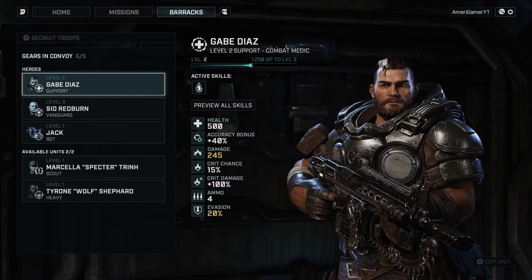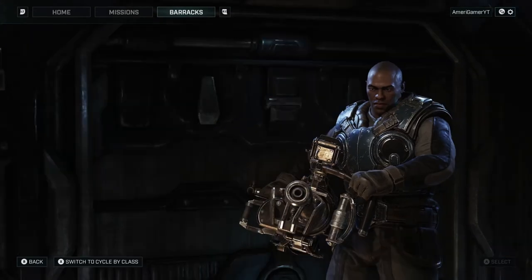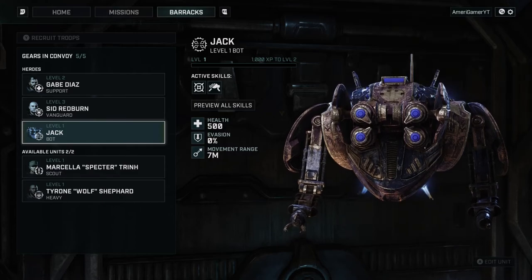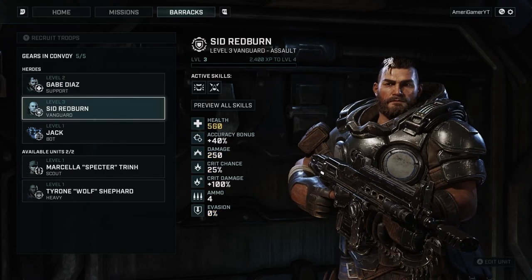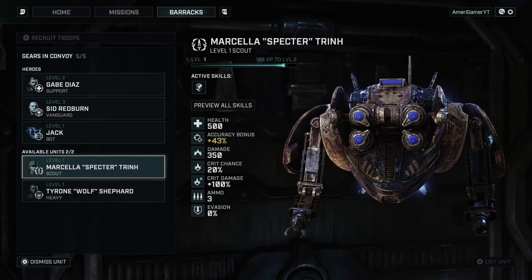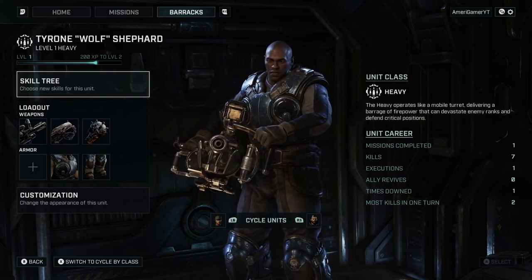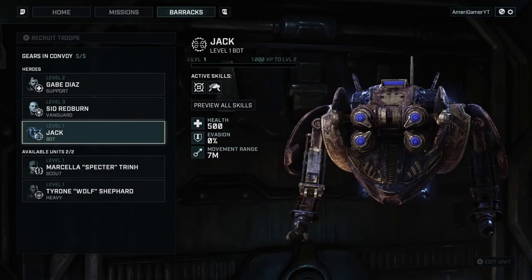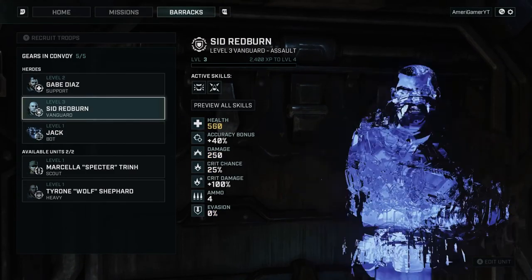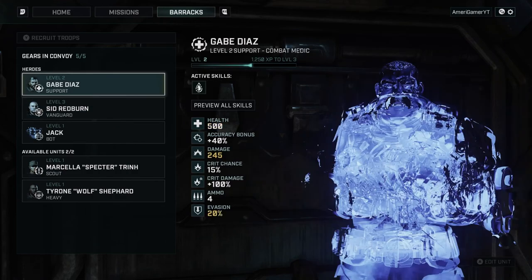That is sick, dude. Gabe still has a ways to go before he levels up. I want Tyrone — available units are two out of two. Is he worth more than one slot? It looks like this is full — five out of five. I can't remove or add anybody, so this is perfect.